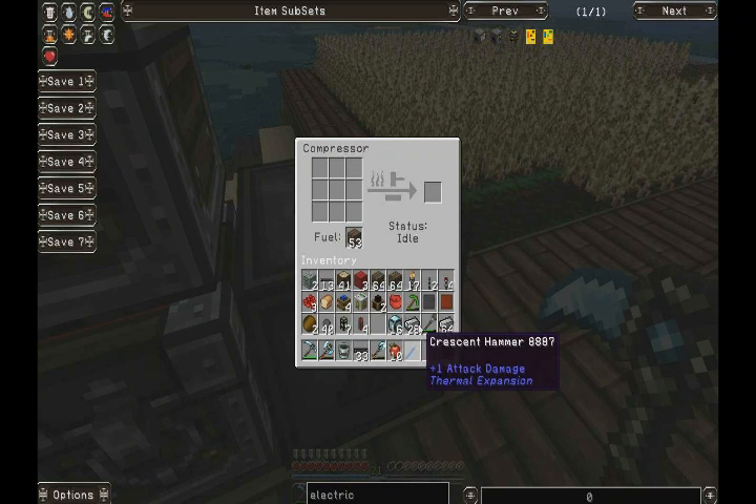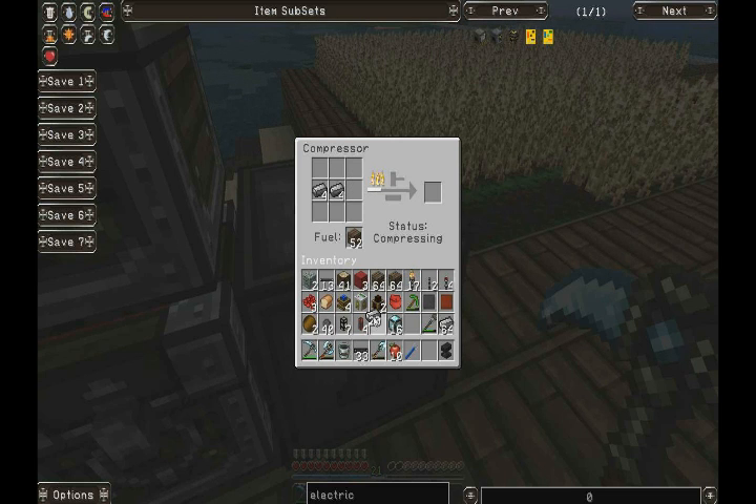I was looking for buckets earlier and there's loads there. Let's just compress what we have got. There used to be a glitch with the electric ones where you could make the maximum amount with just two ingots, but I imagine that it's long fixed. And yeah, they fixed it. If you just configured them like this — yeah, they fixed it.